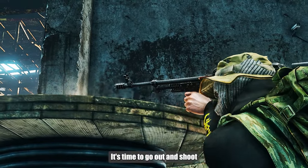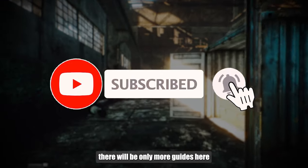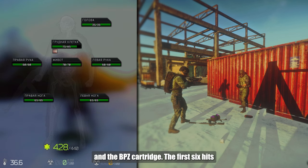It's time to go out and shoot. Before that, I recommend subscribing — there will be only more guides here. Let's start with the armor consisting of armed packets and the BPZ cartridge.